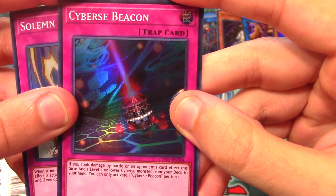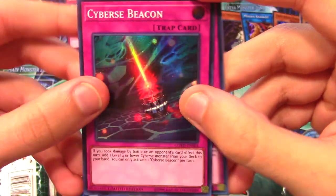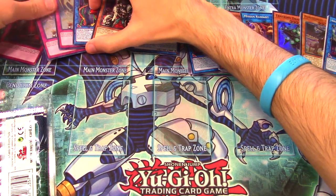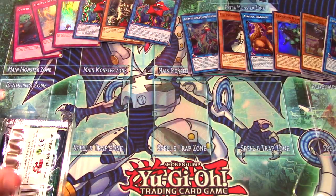Cyber's Beacon - the artwork looks kind of like a Noah's Ark almost. It says if you took damage by battle or an opponent's card effect this turn, you can add a level 4 or lower Cyber monster from your deck to your hand. You can only activate one per turn, so it's like a slow Reinforcement of the Army for Cyber decks. We got two Solemn Strikes and two My Star Boys total.